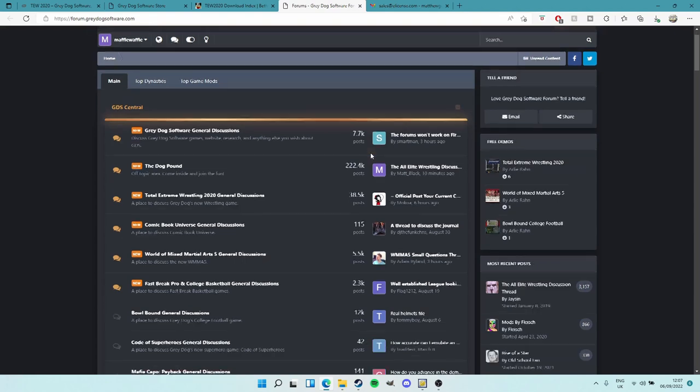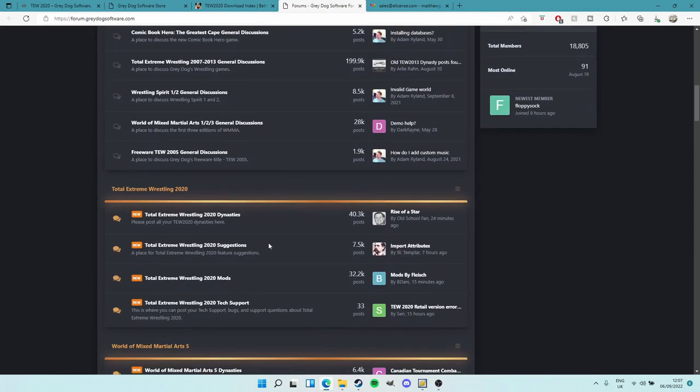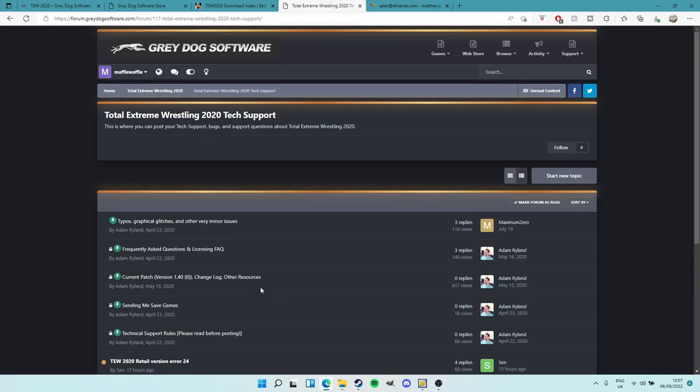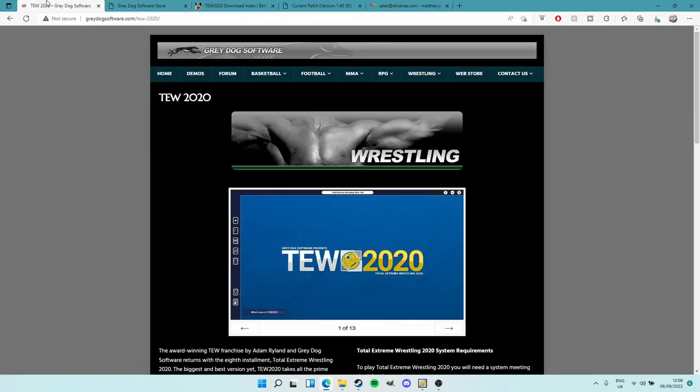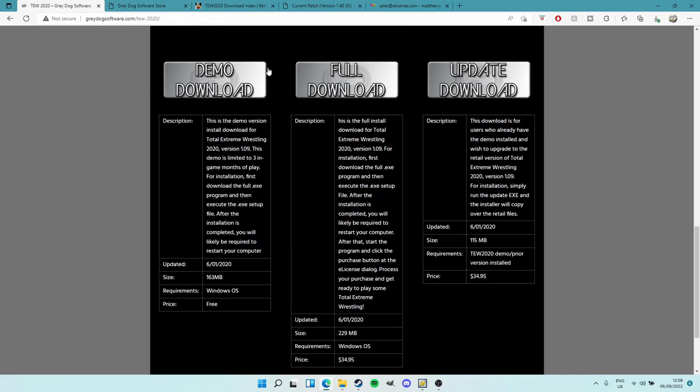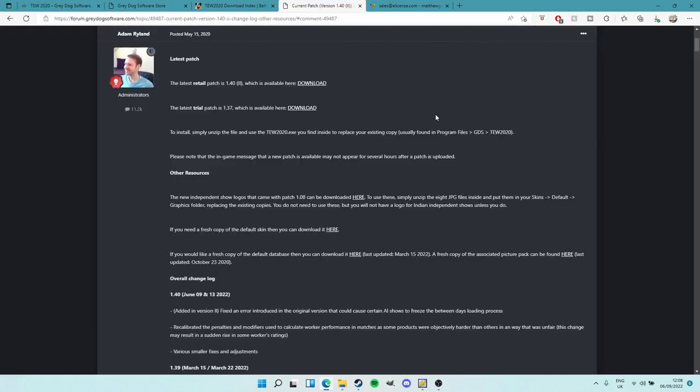Once you've purchased the game, come back to the Grey Dog Software website - this is going to be your new best friend. Go to Tech Support. You'll probably be on this section a lot, though a lot less now that updates have slowed down. Go to Current Patch. This is where you come - there's the Trial Patch for the demo, currently on version 1.37, and the main one is on 1.40. If you want to try the demo, come here, click Trial Patch, download it.